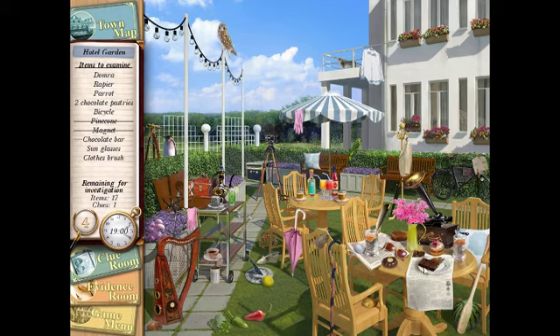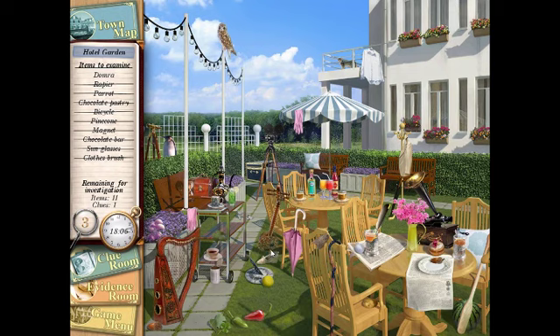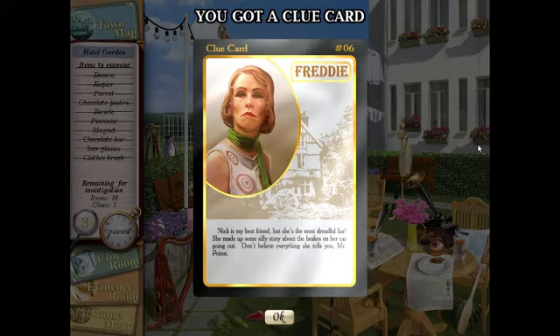We need a damra, a wrapper, a parrot, two chocolate pastries, bicycle, pine cone — which is right there — a magnet, which is right there, two chocolate bars which are literally right next to each other, sunglasses — that song — bicycle, there we are. Two chocolate pastries — where is the other one? There's the parrot. The rapier I think is like a sword. What is a damra? I'm probably gonna have to use a hint for that one.